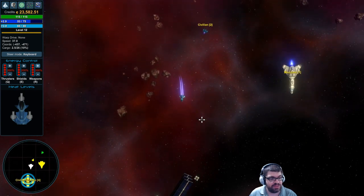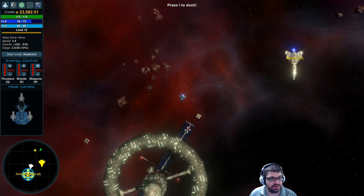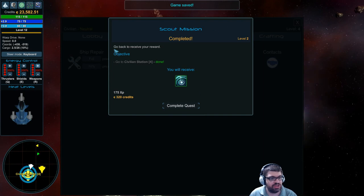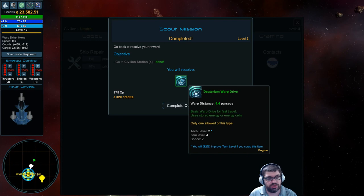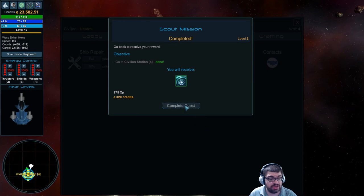I'll go ahead and interact with that — and look, I completed my scout mission. Go back to receive a reward: you will receive a deuterium warp drive. Basic warp drive for fast travel. Uses stored energy or energy cells. I'll hit Complete Quest.